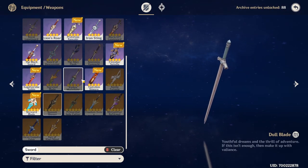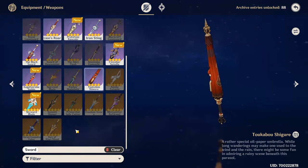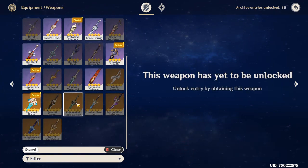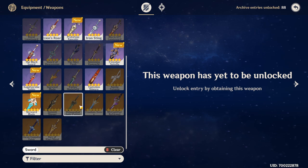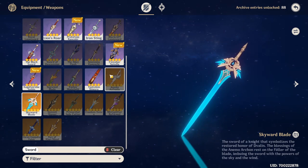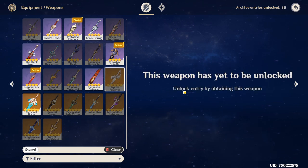For swords, his signature weapon is the best in slot but isn't available yet on the main server. Among other five-star options, Primordial Jade Cutter, Mistsplitter Reforged, and Freedom-Sworn are the best for damage. Summit Shaper is a bait — don't play it. Skyward Blade is kind of bad, and the Aquila Favonia is bad too since you don't want to normal attack with him much. You only want charged attacks, and he'll be infused with Dendro so normal attacks won't hit anyway.